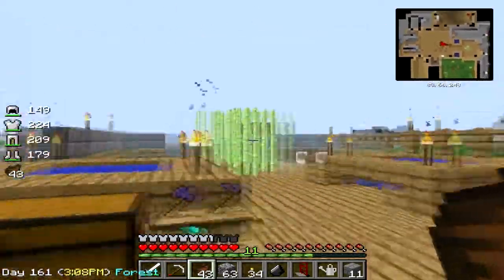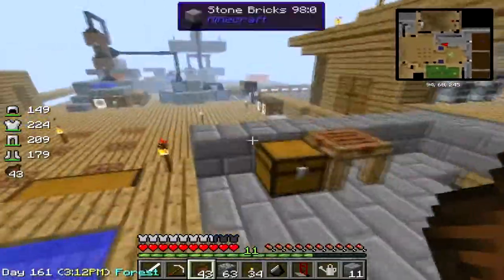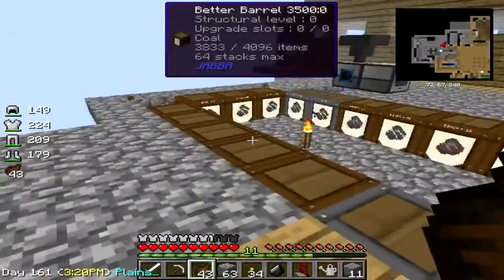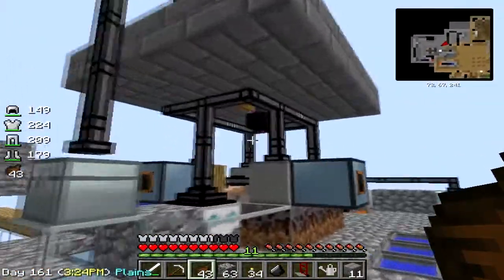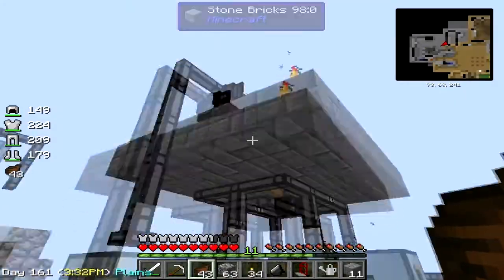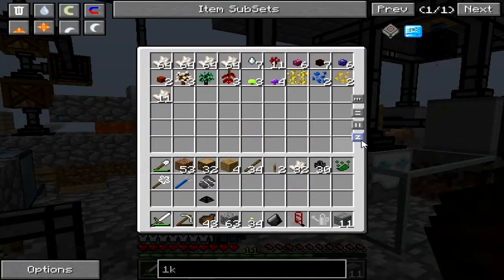Hello everyone, we are back with Sky Factory and today we are going to work on an Applied Energistics sorting system. I've never really used this in the past but I think I can manage. I automated the soul sand which was made with a witch water barrel system, which is sent upstairs to a sieve — sieved through and we get some stuff.